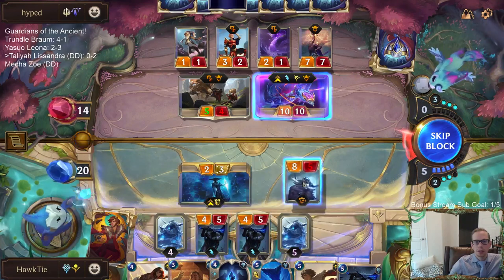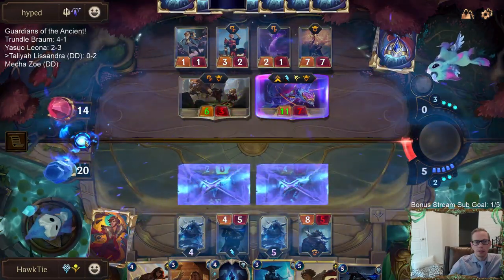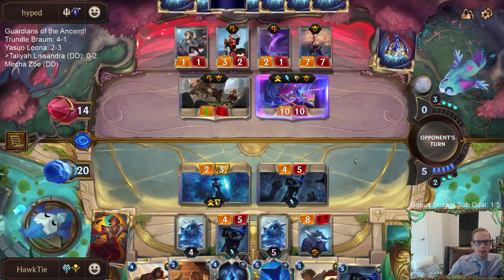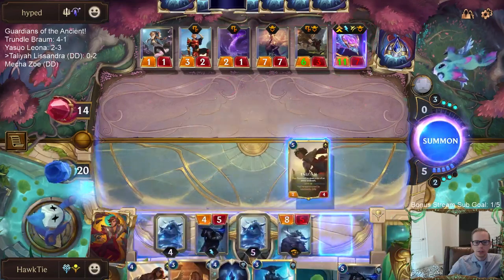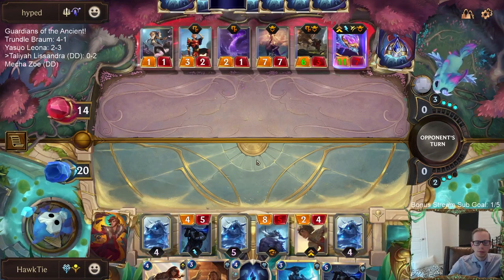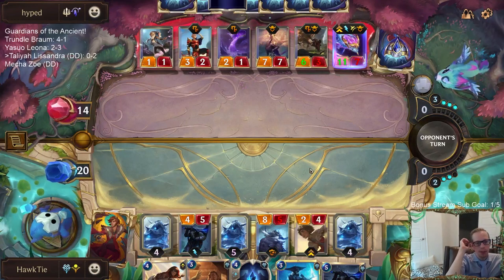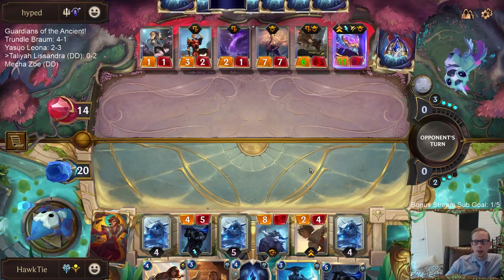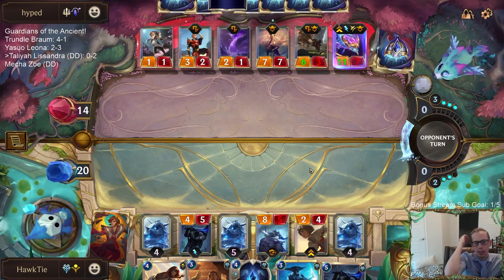Chat says: let him level, summon Talia, open attack. I guess that's a better line than anything I've got. Open attack with three 8-power Overwhelms. I know they could have the fight spell, which would ruin this plan, but I feel like this is just what we have to do. Our percentage chance of winning this game is not very high anyway — if they have a fight spell, they just fight next turn when I attack, and we're in a ton of trouble. So this is just what we've got to do.